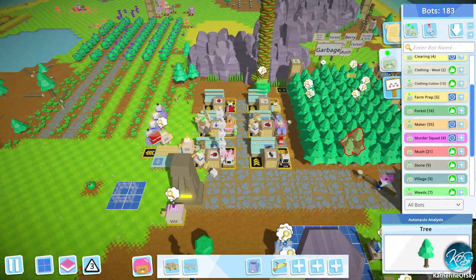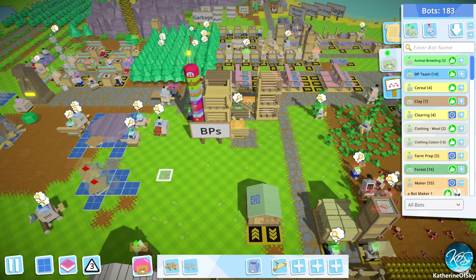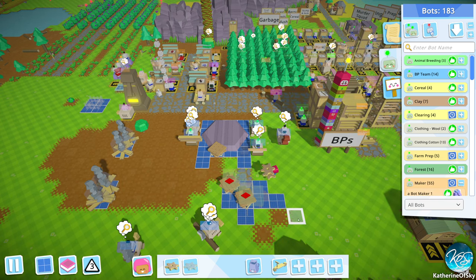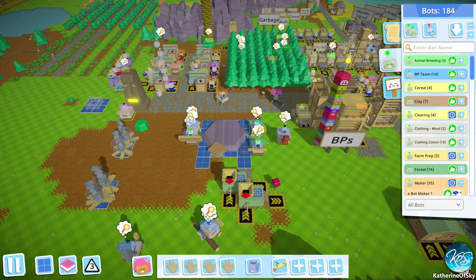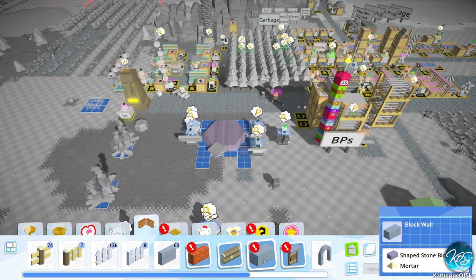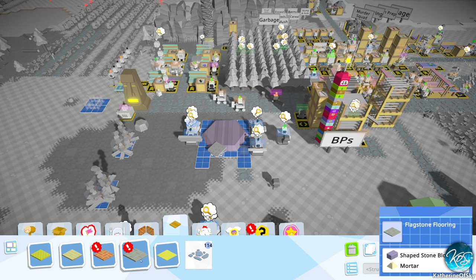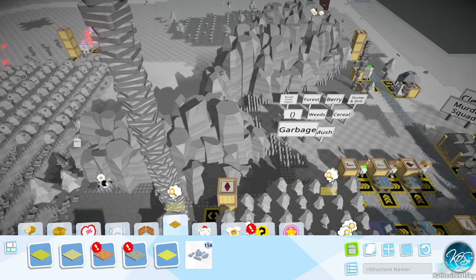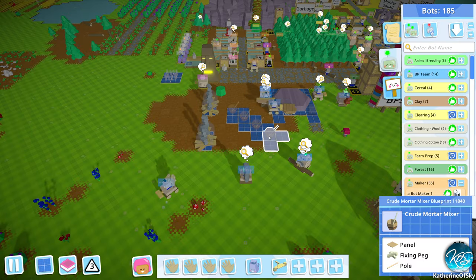We can make walls — wow, brick walls! Those look really pretty. Block walls — we still need mortar for all of these things, and we need door frames. We have brick flooring, those look super nice. Flagstone flooring is very nice. Shaped stone blocks — are you joking? This whole mountain range is probably like 30 tiles of road. Crude mortar mixer — let's get a couple of these made. What else do they need? Fixing pole, panel peg. The bot is getting the last panel — I'm really excited. Hopefully that's the last piece.